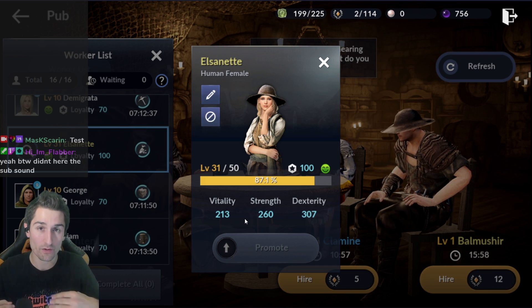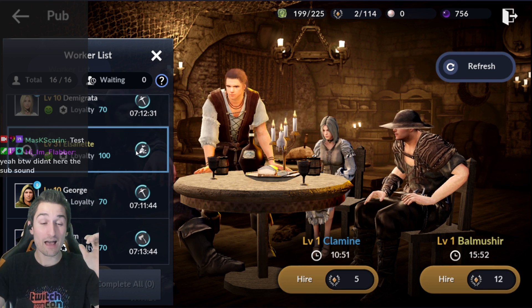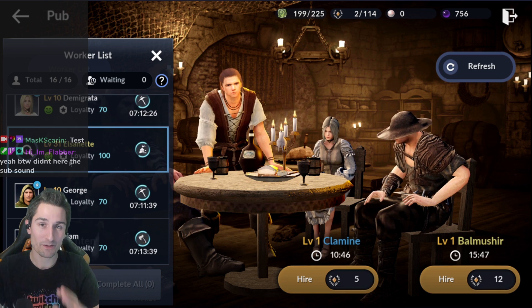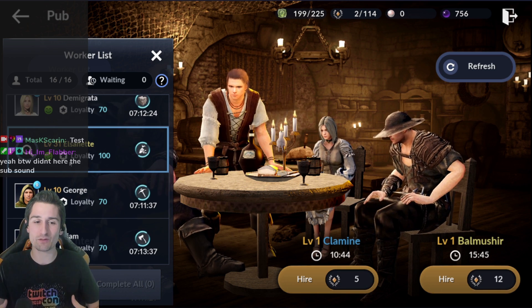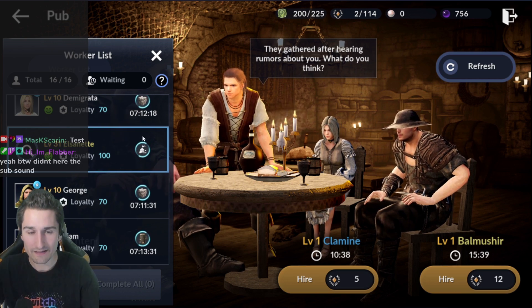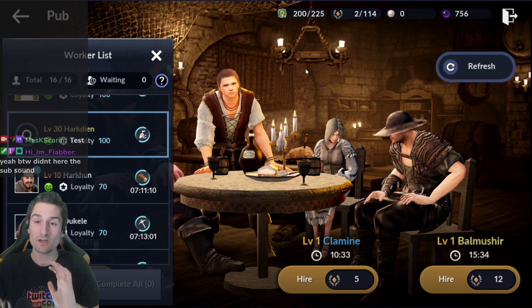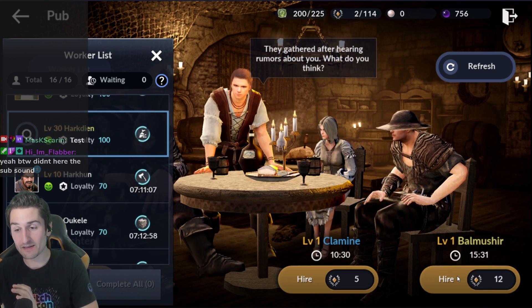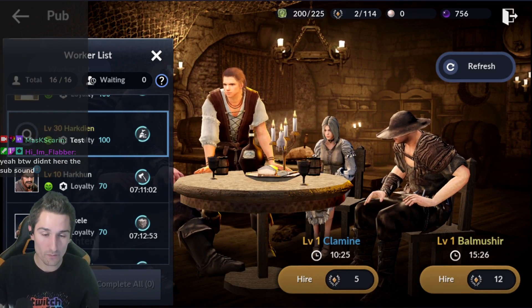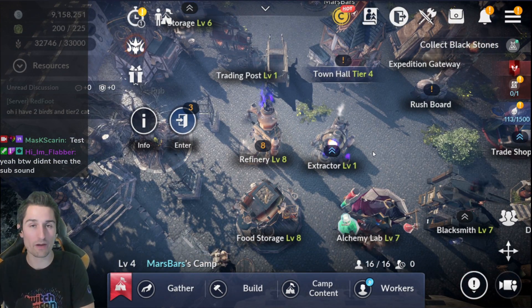Then it becomes a perfect node worker because Vitality is the lowest. When it's Vitality in the middle, it's a subpar node worker and a subpar gatherer. I don't have a single one of those in my entire 25 workers. So, you have your 6 different worker possibilities — come in here, hire this worker using stamina to refresh, fire a common worker, and boom, you're progressing your camp. That's absolutely the way I suggest it.